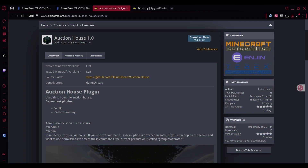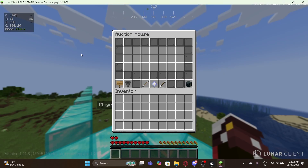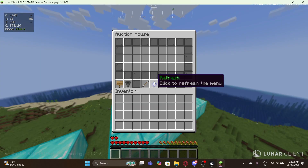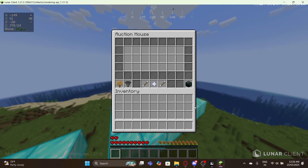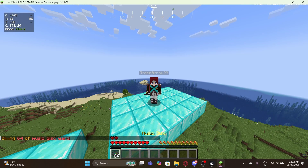Let's join the Minecraft server — I've already loaded the plugin. As you can see, I'm on the server, and you just need to type /ah and the whole menu is going to be shown. Let's get started by selling a disk — a CD disk.